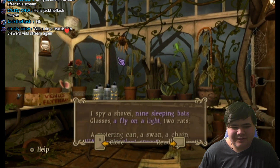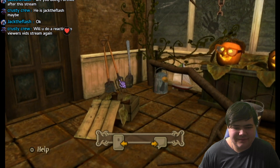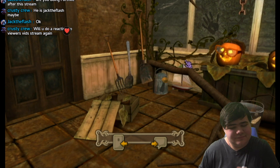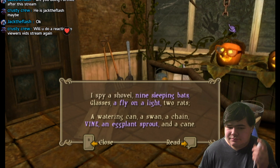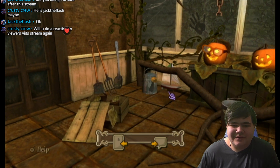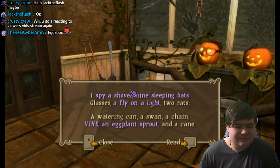An eggplant sprout! I spy a shovel — here's a shovel. A watering can, just right here — a watering can.